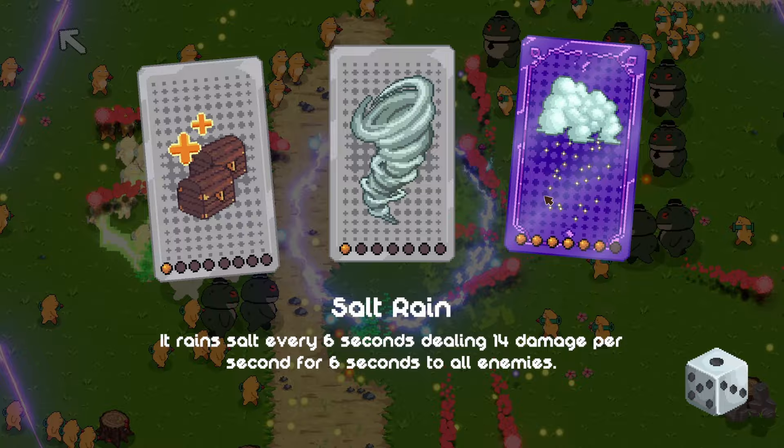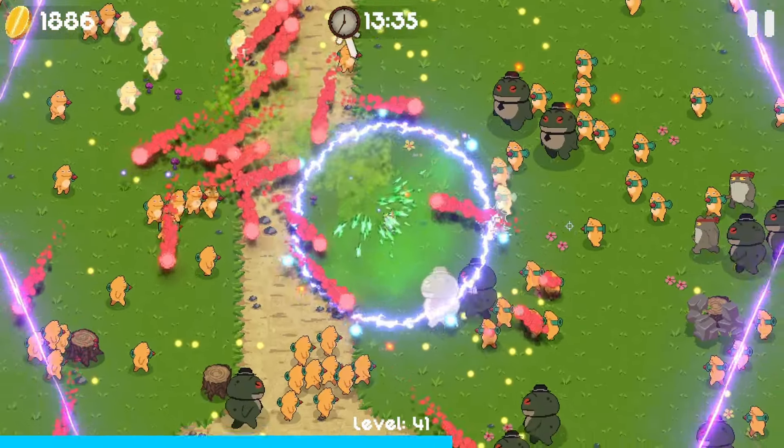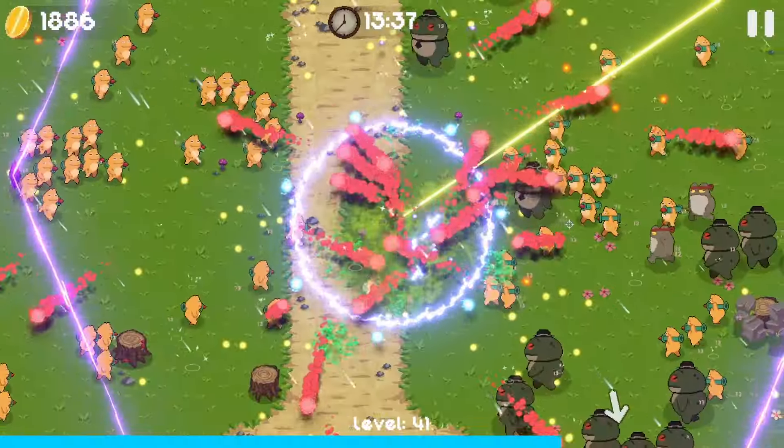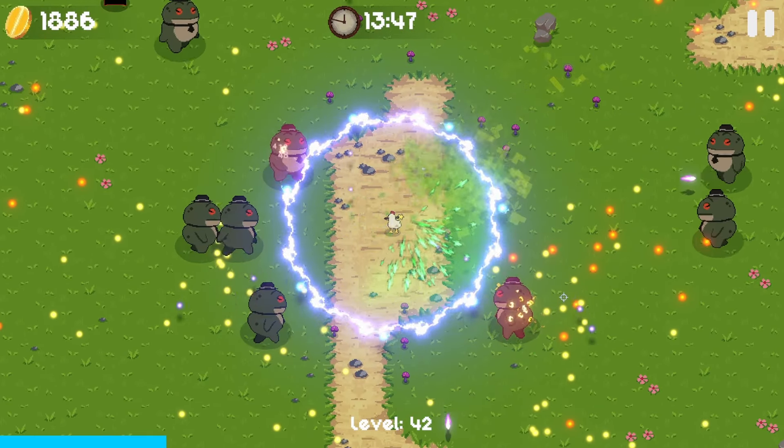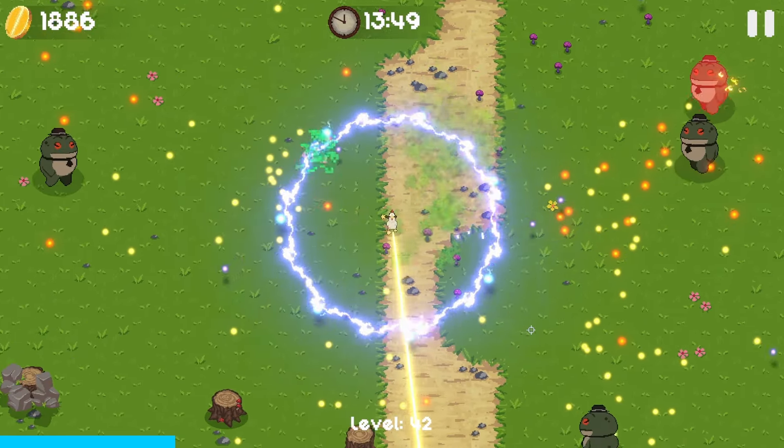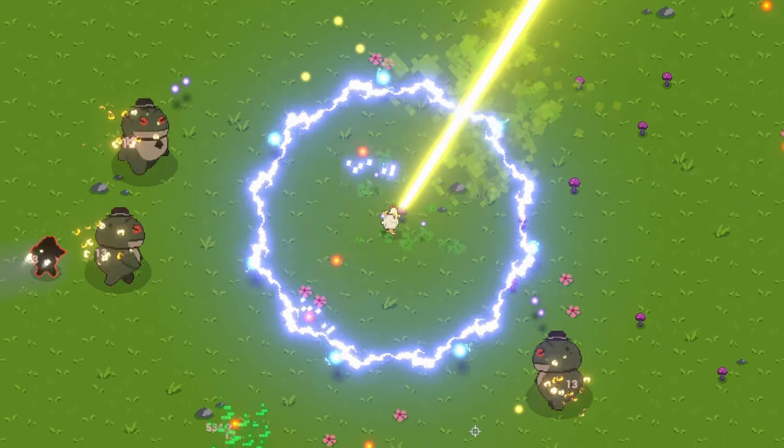Salt rain is getting really close to max now as well. We should be able to do something spicy with the salt rain next time if we can get the upgrade again. All your projectiles burn the enemies - that's what we're doing. There's no more projectile frogs - what's happened? Just these big boys, but they are melting.